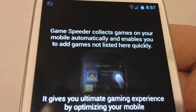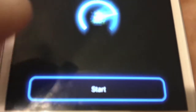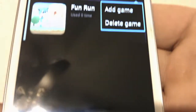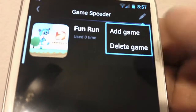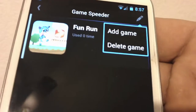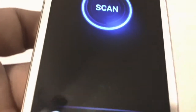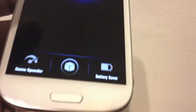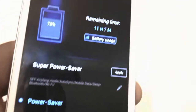Here's another good thing about this app. If you're a gamer on your phone — an Android gamer — this is pretty good. It'll find any games you have on your phone. You can add the game, and as soon as you go into it you'll notice a big difference: less lag, better quality on your games. This is why I'm testing this out right now instead of Deep Sleep.